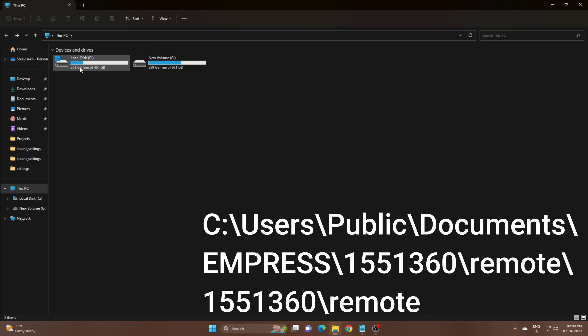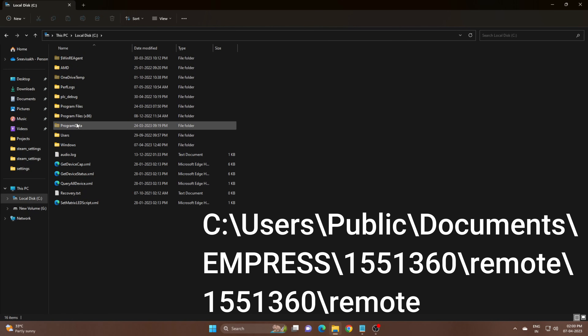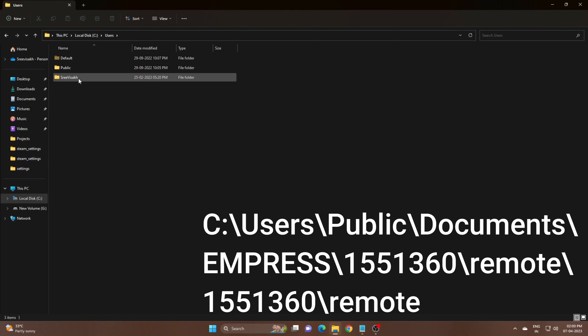After successfully saving the Empress ID to the Goldberg save location and game location, go back to the Empress save games folder as before, copy the save game, and paste it to the Goldberg save location as shown in the video.